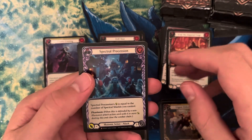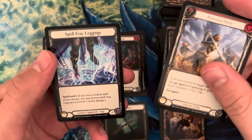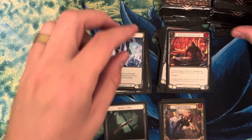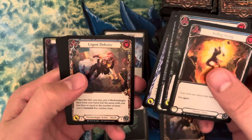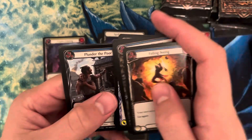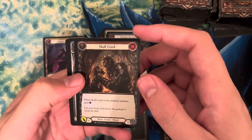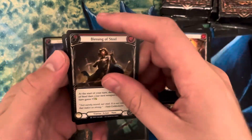But we have Spectral Procession right here, and this is a rainbow foil majestic with Precision Press and Spell Fray Leggings. We have Plunder the Poor, Skull Crack which is a rainbow foil majestic, Blessing of Steel, and Blessing of Spirit.